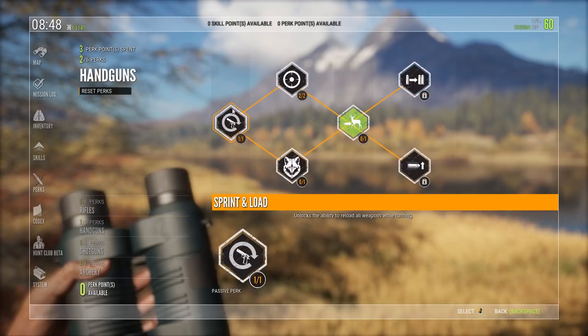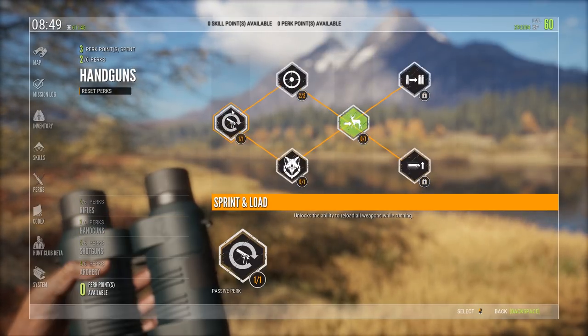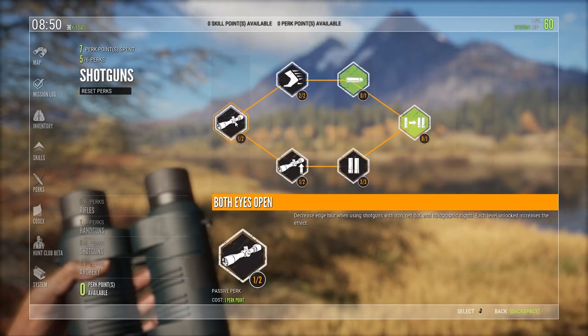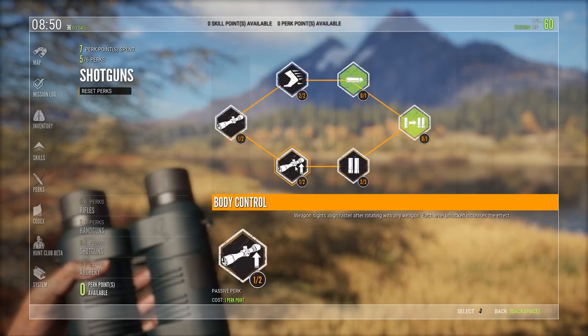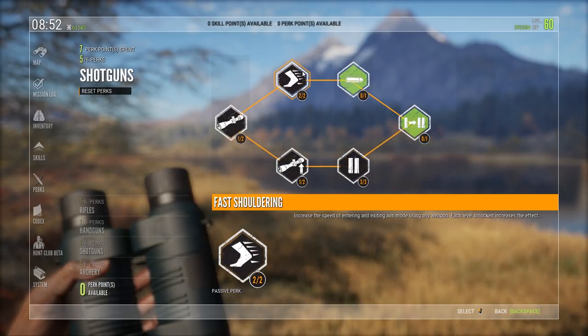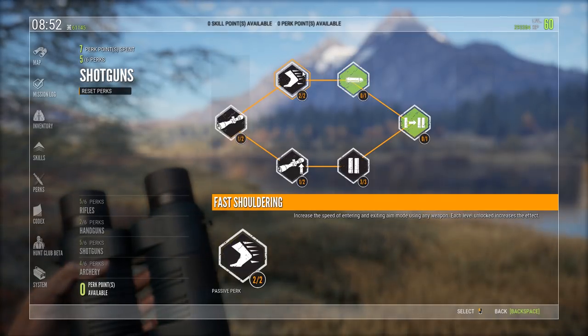In handguns, I've gone for the ability to reload weapons while running — that's a lifesaver, not having to stop when you're chasing an animal. And Quick Feet: recover a steady aim faster after changing stances when using handguns. I love to use my 4054, hence why I've gone with this one. In shotguns, I've got 1 out of 2 in Both Eyes Open just because you need it to advance. Gone for a single point in Body Control, 3 out of 3 in Recoil Management — less recoil when firing any weapon and able to fire a follow-up shot sooner — and Fast Shouldering, which increases the speed of entering and exiting aim mode using any weapon.